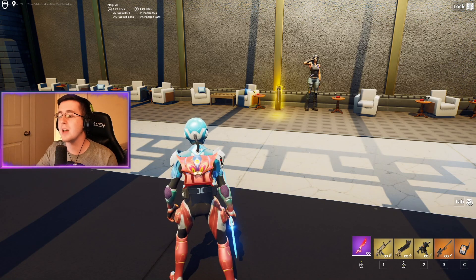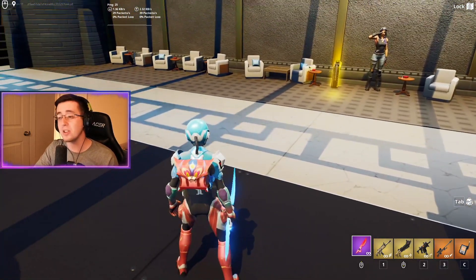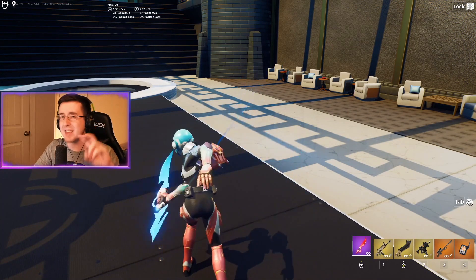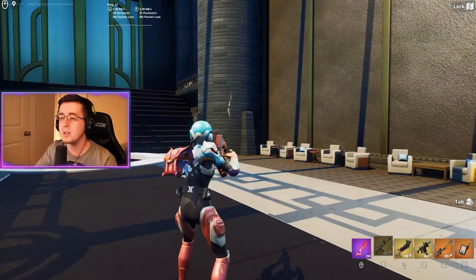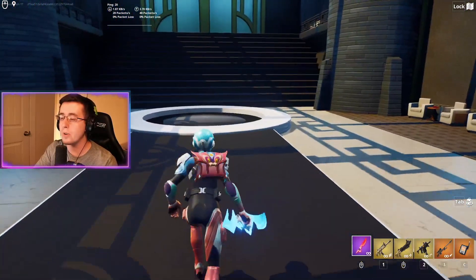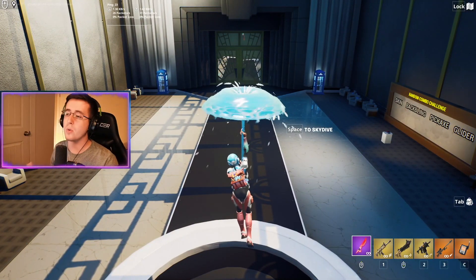In-game, the oceanic combo looks great — the back bling has a rough, beat-up look that matches the bottom half of the skin. The Omnisword pickaxe matches the light blue on Paradigm and fits well with the Seven-member aesthetic. The Imagined Aura wrap fits as a Seven-member wrap and matches the bottom half of this edit style. The Victory Umbrella glider looks amazing and reinforces the oceanic color theme.